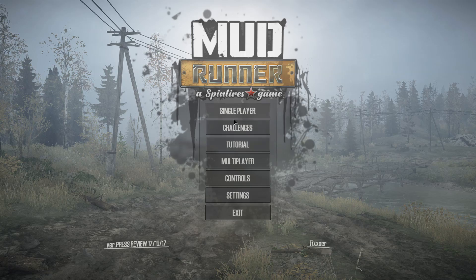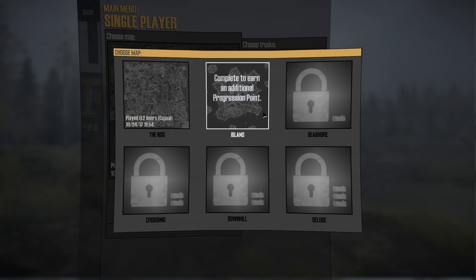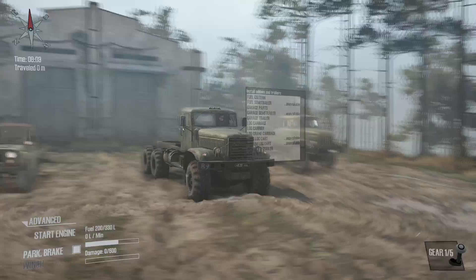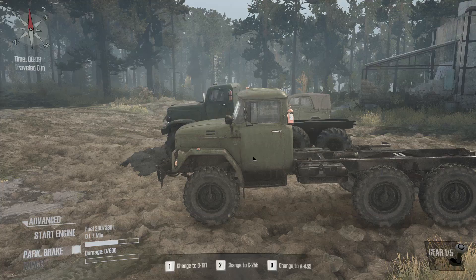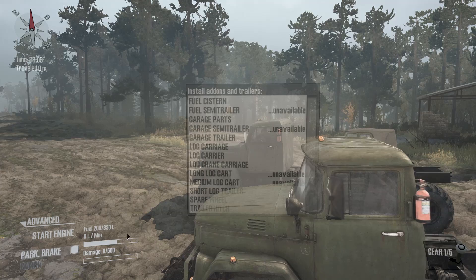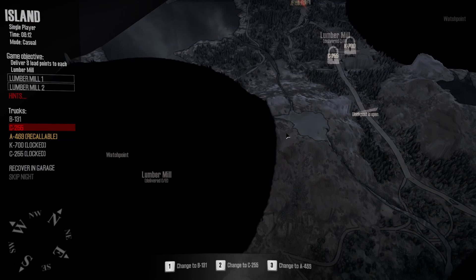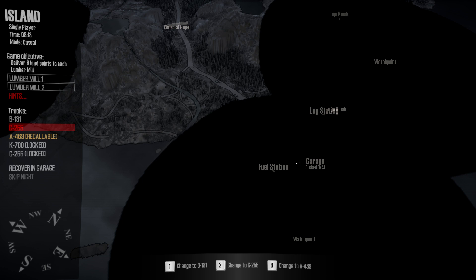I did play the tutorials. There are a few maps in here — you've got the Bog and the Island. I haven't seen the island yet, so let's take a quick look before I close this out. We've got a few vehicles here. There's a garage, a fuel station, and we've got fuel. The objective is to deliver eight load points to each lumber mill. There's a log station, and there is the lumber mill — currently zero of eight.